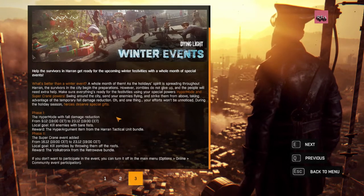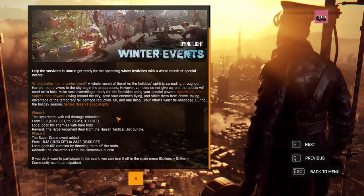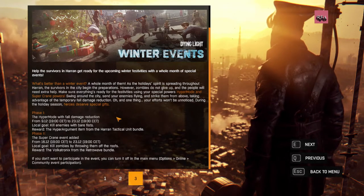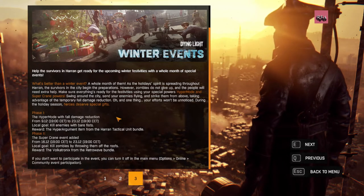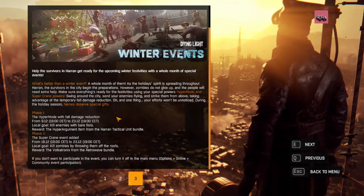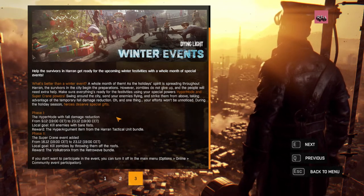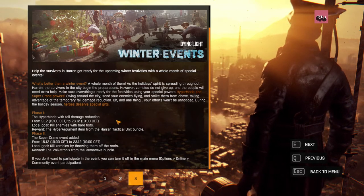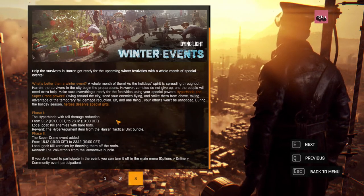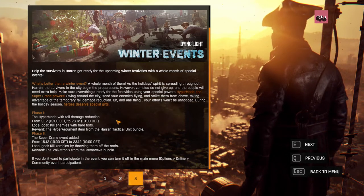The first phase is fall damage reduction and hyper mode. Yes, you can go crazy and you will not die from falling from a very high height. The second phase — you have to throw zombies from the roof. Yeah, this is going to be fun. Hyper mode, fall damage reduction, controlling zombies from the roof using your grapple hook — it's going to be fun, don't miss it out.